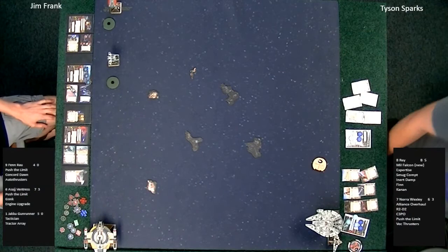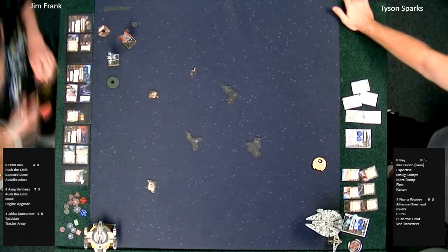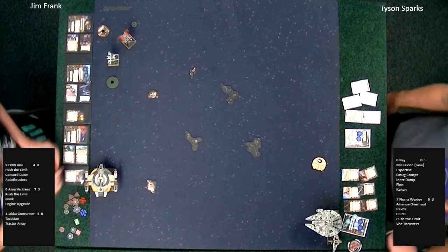Here we are, folks — the finals of this Store Championship: Jim Frank versus Tyson Sparks. Players are deployed and ready to go. We've got Asajj on the bottom now — looks pretty similar, just sort of reversed. Tyson Sparks deploys in the lower right-hand corner with a two-bank towards the field for the Jakku Gunrunner. Asajj Ventress with a three-straight maneuver up the left-hand side, then Tyson's ships move, and Fen Rau ends the round.